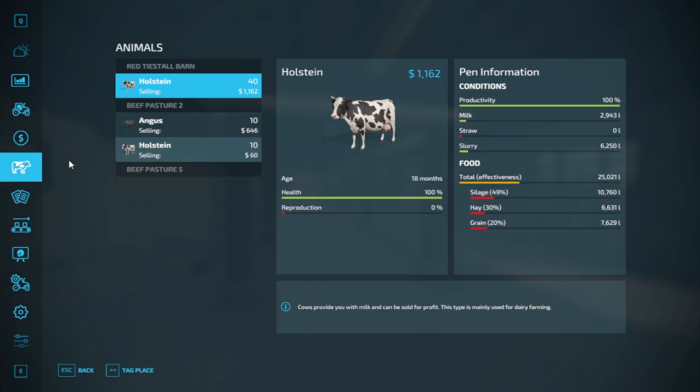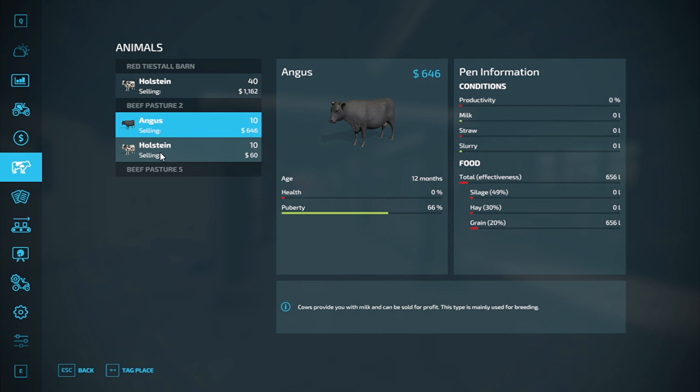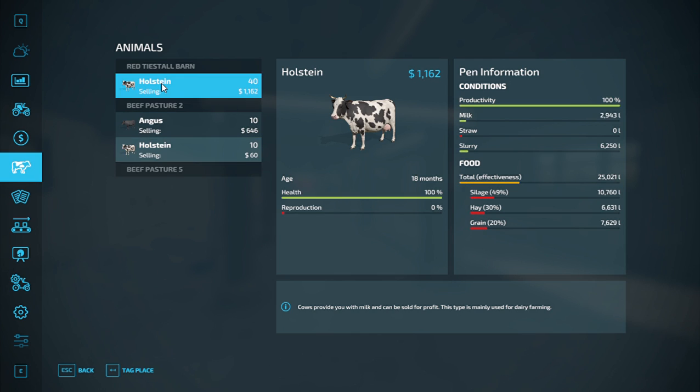With that being said, you open up your animal menu and you can see I've got the tie stall and actually two pastures — the second pasture doesn't have anything in it as of right now. The tie stall is what's going to produce the milk, and your total effectiveness in this case is TMR or forage. It is changed from the base game, so you need to put in silage, hay, and grain.